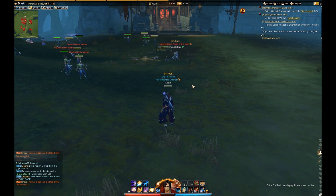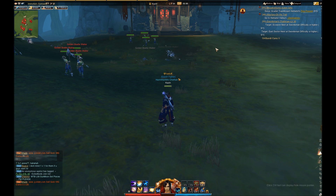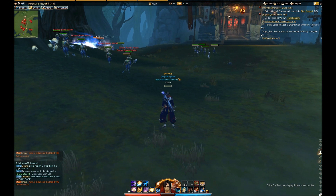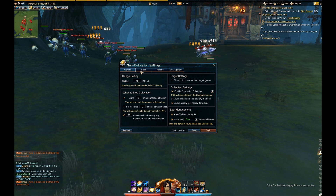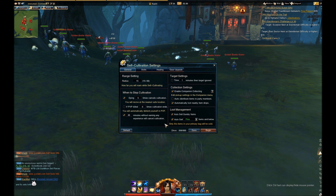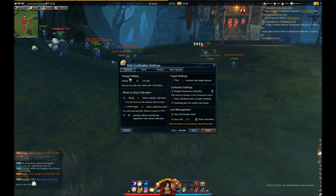When you complete that quest, you will get an icon that looks something like this — a meditation icon that appears in the top right corner of your screen. You will be able to click it and set up your settings for self-cultivation. I'm going to go through each and every single setting to make sure that everybody understands the full extent of self-cultivation and how to set it up properly.